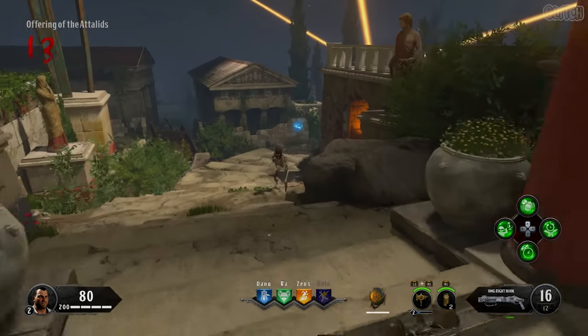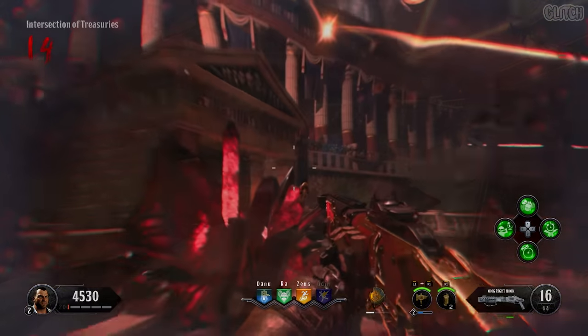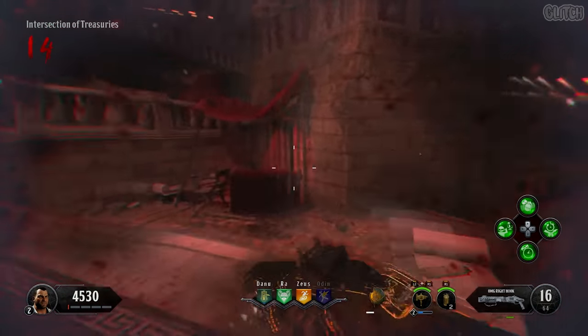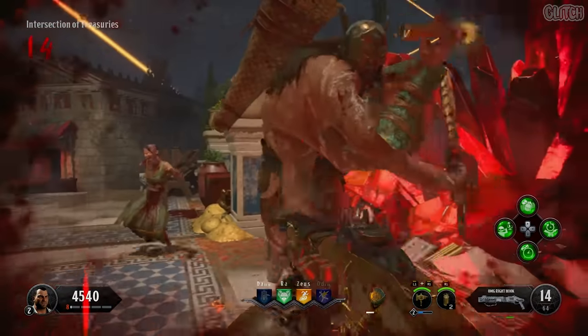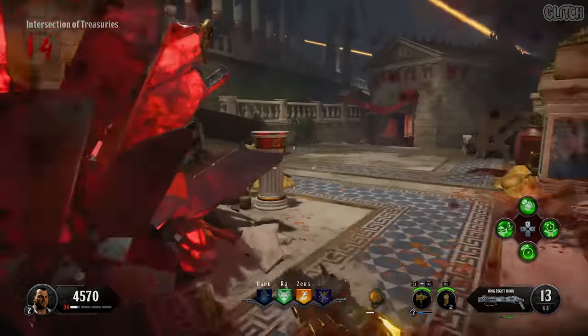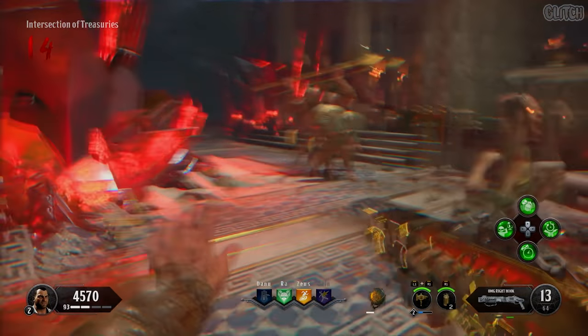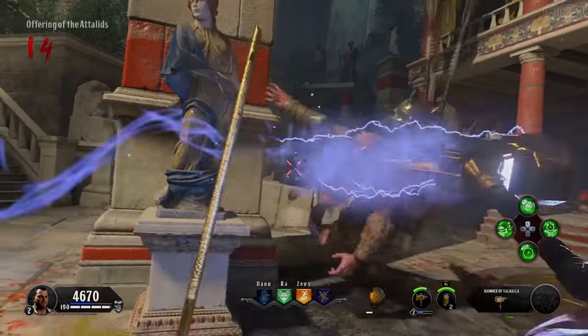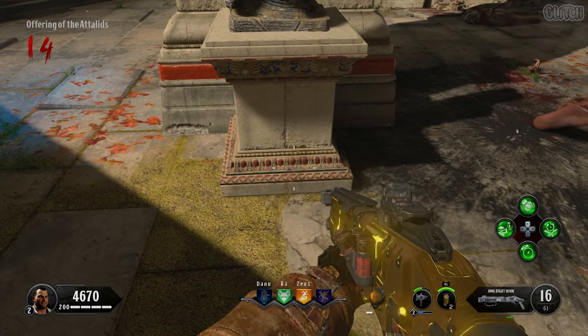After that, a mini boss will spawn that you should then bring over to the intersection of treasuries. Once there, you'll notice that the Raw perk's ankh is stuck inside this chaos crystal. What you have to do is get the mini boss to do a shield blast toward the crystal to break it off. It can be kind of hard to get him to do this, but I found that he eventually does it if you shoot him a couple times in his weak spots. Once the part has broken off, go ahead and pick up the ankh, then you can kill the mini boss with your specialist. Upon doing so, you'll notice that he'll drop his spear.